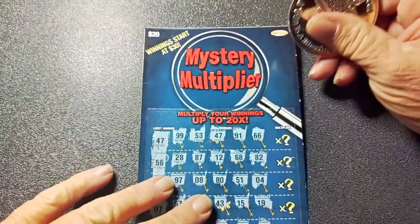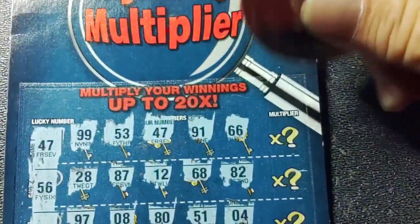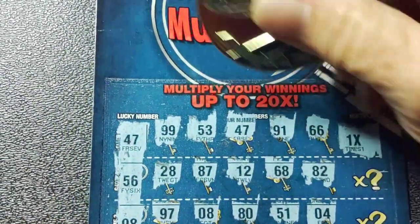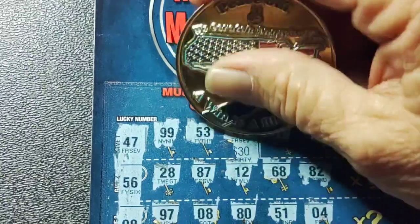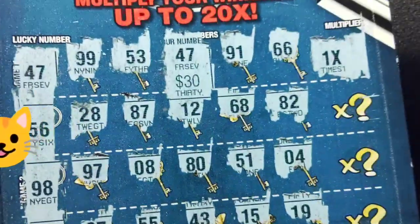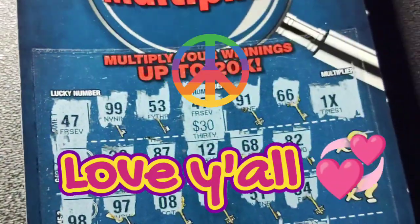Hey, we got one winner though — we're happy we got something. What's the multiplier gonna be? Come on multiplier. Multiply times — oh it's a one time, y'all. One time. 1 times 47 is... big zeros. One big zero. Hey, we got $30! We got $10 extra on this ticket to make up for those Wolf Runs. We'll take that. That was $30 out of $50. Thank you guys for watching. I love y'all. Take care of yourselves. Peace out.